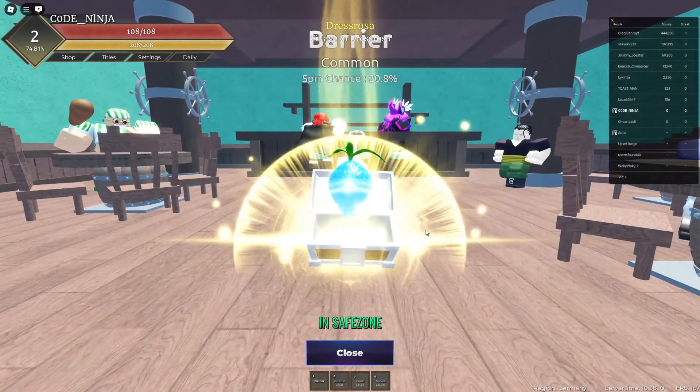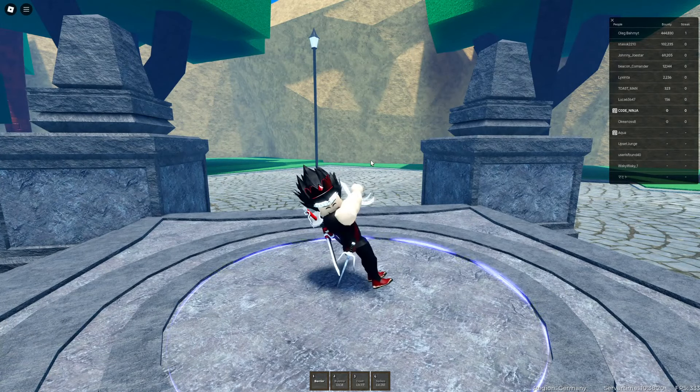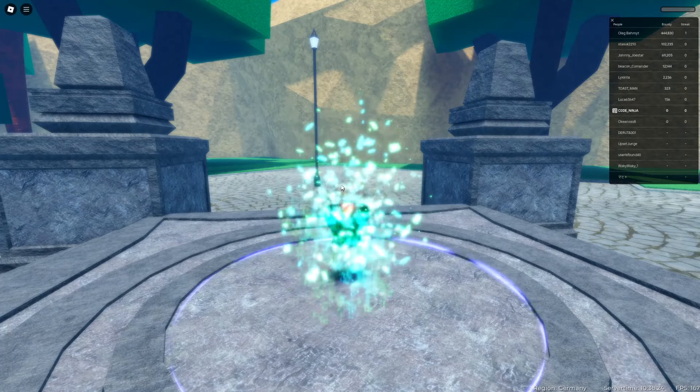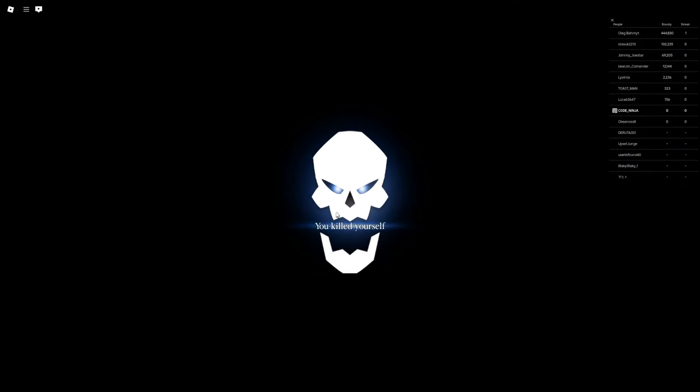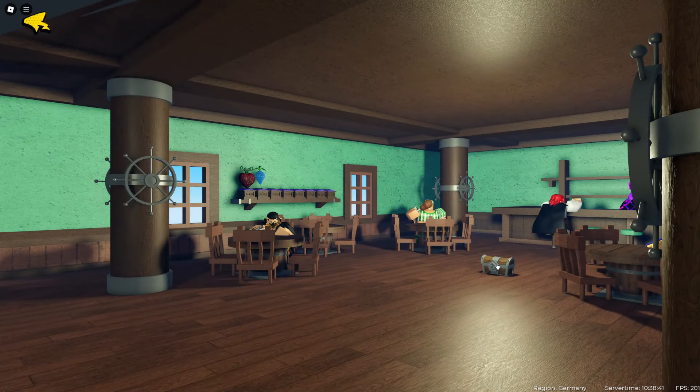Why did I click spawn — how did I even do that? I glitched the game — look at that, I glitched the game! That's crazy — you can glitch the game. Wait, I found a new glitch. Look at this — if you click fast spin and spawn very quickly, you can glitch the game. I don't even know what it does — it does nothing, it's pretty useless. I just discovered this new feature.